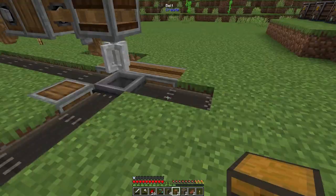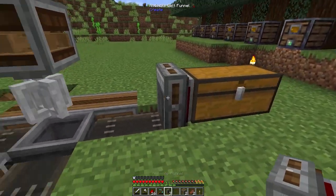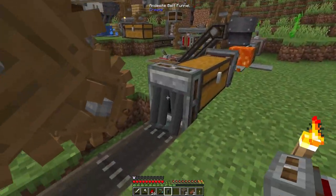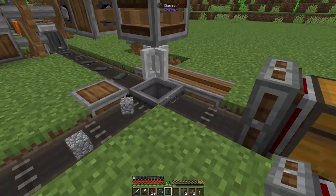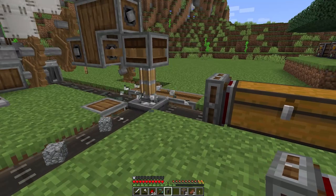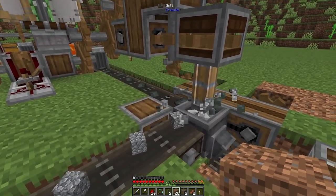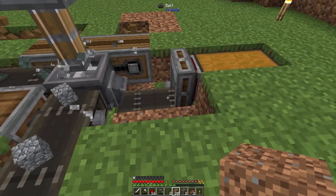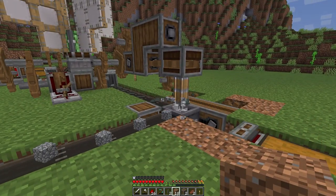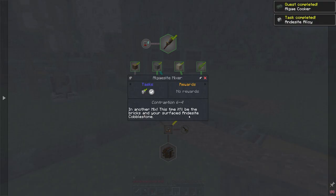Placing a chest and three funnels here. This belt may need to be one block lower — we'll see. Setting an input funnel on one side and an output funnel — so andesite moves into the mixer and bricks dump in from the other side. The mixer starts going — excellent! It's not coming out yet, so I'll lower this belt. Now you can see the andesite cobble is queued up, the bricks are there, the mixer is working perfectly fine, and every so often an andesite alloy comes out. It comes over here — and we have automatic andesite alloy!